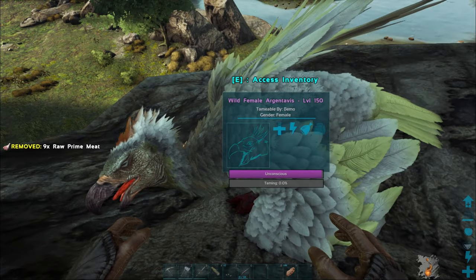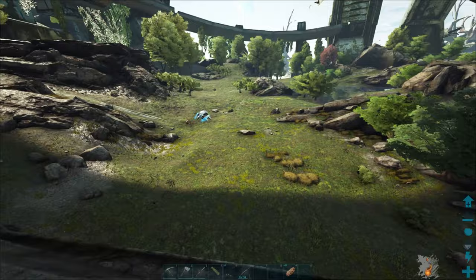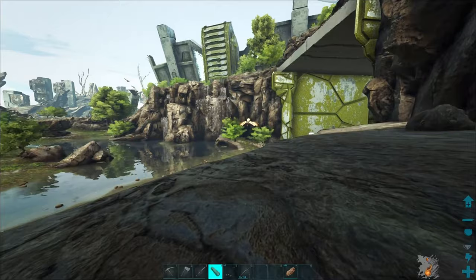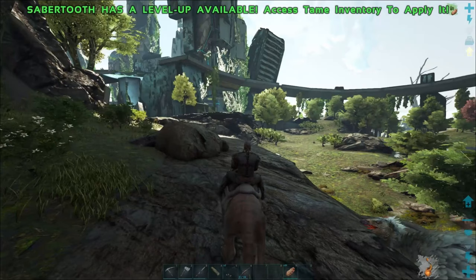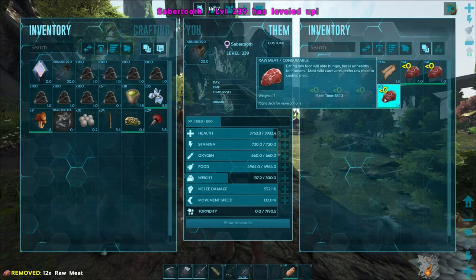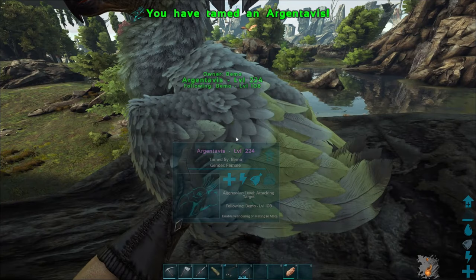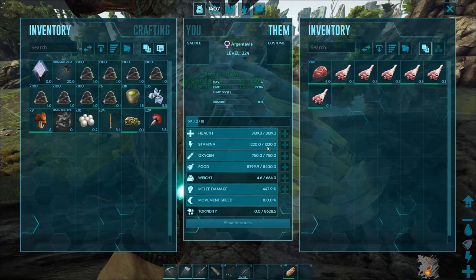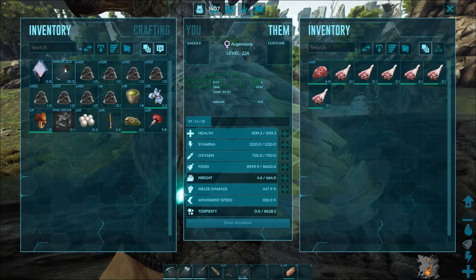I'm gonna sit here and let her tame up and then we'll maybe do a little bit of farming on the enforcers to try to get a blueprint. She tamed out to be a level 224 - 3100 on the health, stamina is 1200, weight 664 which is kind of low starting off, damage is 440. That's not too bad, pretty decent stats. Let's go ahead and throw a saddle on her.